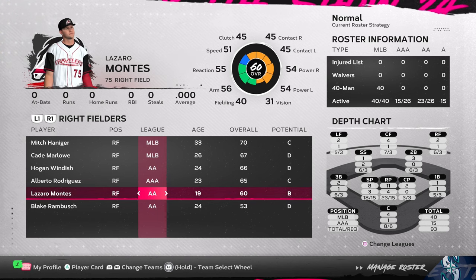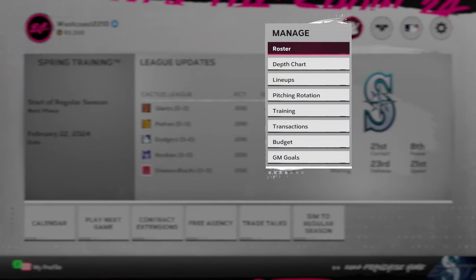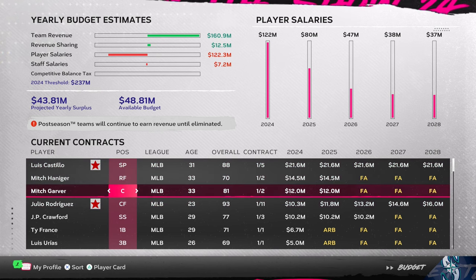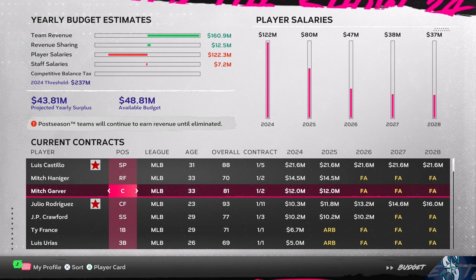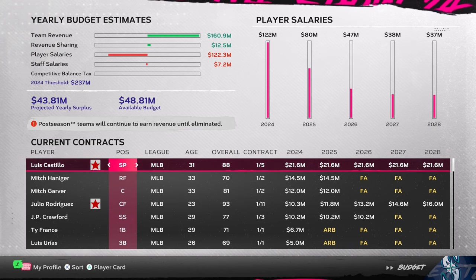Going forward, the priorities will be starting pitching, first base, and corner outfielders. We have a player budget to manage — currently $122 million — and we can only do one trade per season. That means we may have to let some guys go or offer qualifying offers and hope they decline to get a draft pick. There will be real strategy here; we can't just trade everyone for prospects freely.